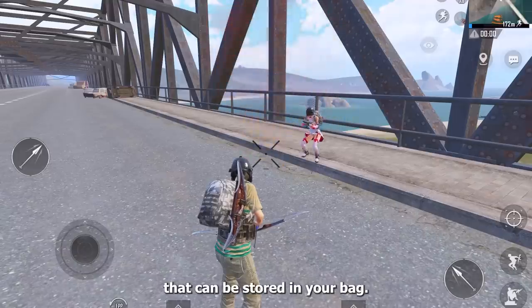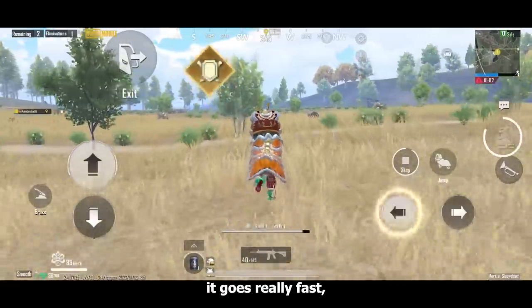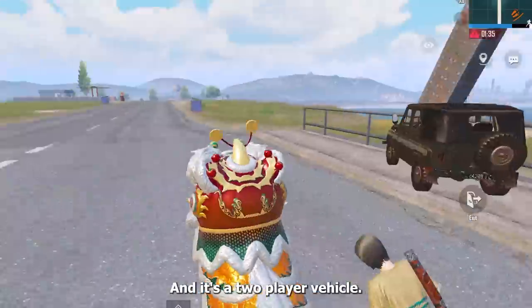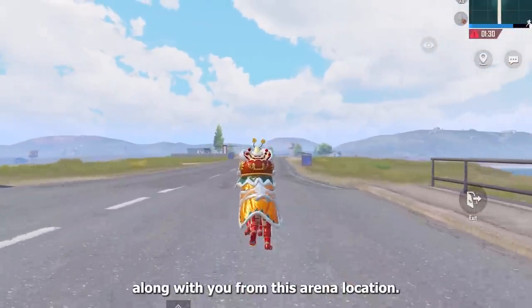The dancing lion is a vehicle that can be stored in your bag, and surprisingly it goes really fast, especially when you activate its burst mode. It's also a 2-player vehicle, so you can carry your teammate along with you.